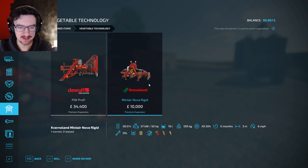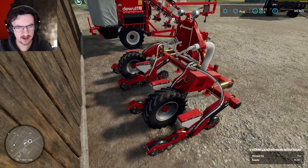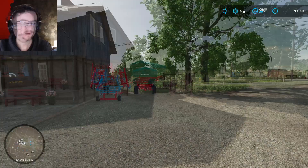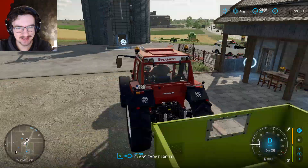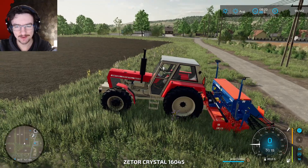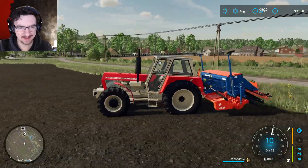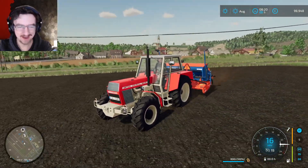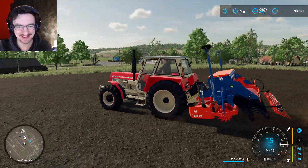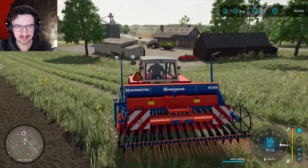I actually really want to do carrots, so I think we'll get a tractor onto this guy and get it planting some carrot seeds. What tractors do we actually have then? We do have this guy. This one's actually already ready to plant wheat, but we aren't going to do that. Also, is this tractor new? I've not seen this before. It's a very strange looking tractor — also very slow and feels very heavy.